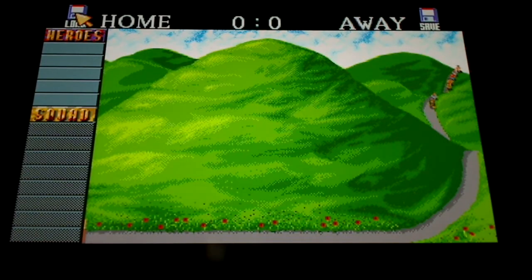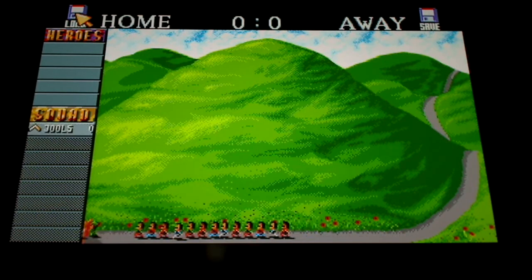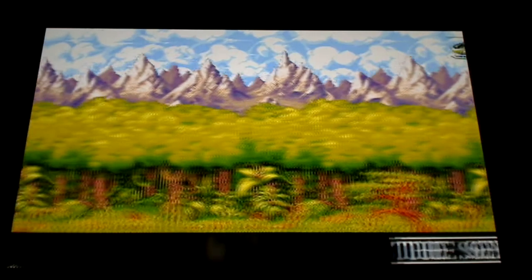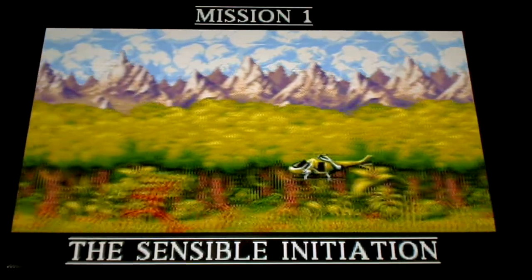This is the start screen. You'll see Home and Away. Home is how many soldiers you've got left, and Away is how many you've killed. We'll start off with two here, Jules and Jots. They're actually names of the developers of the game, at least the first few are. So here we go, Mission 1, the Sensible Initiation.